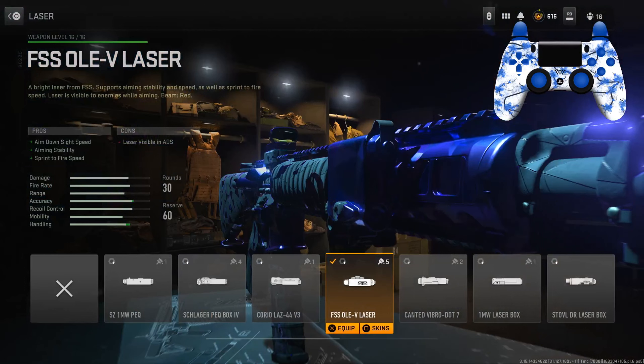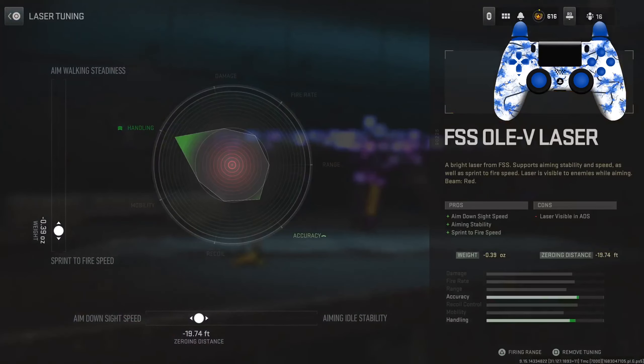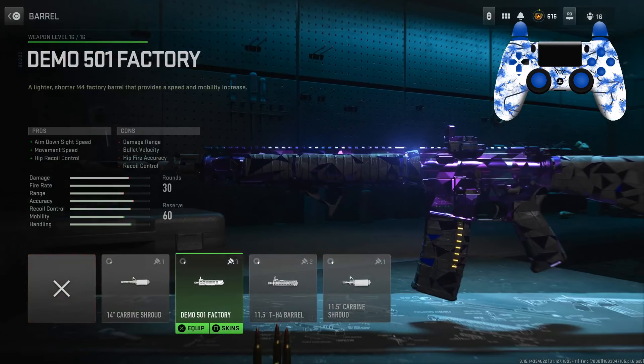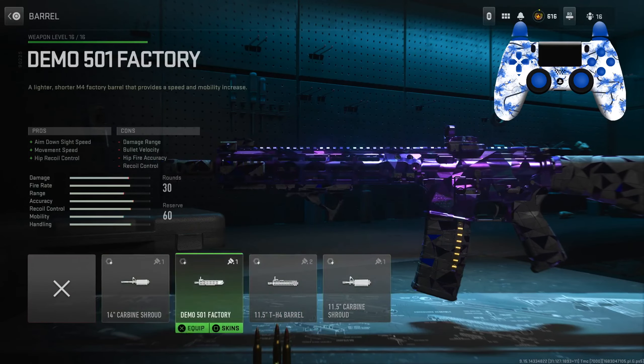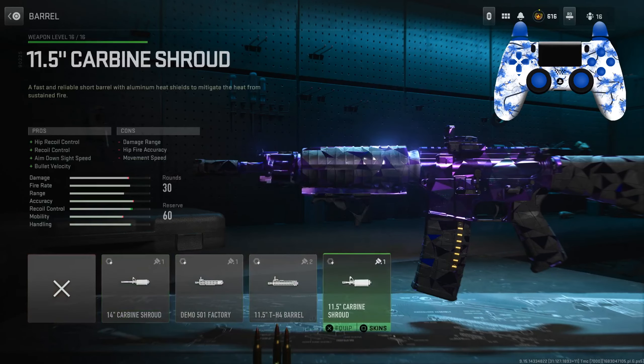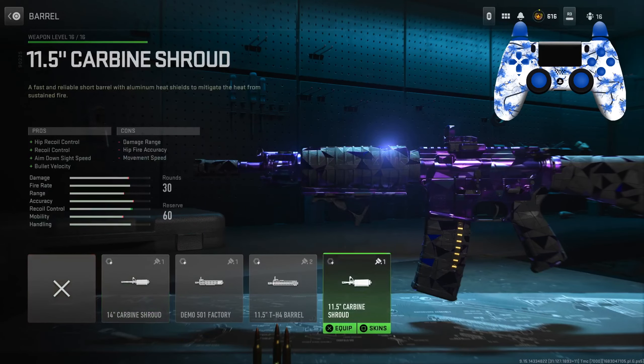For the laser we have the FSS OLV laser for ADS speed, aiming stability, and sprint-to-fire speed. For the tunes: left slider negative 0.39, bottom slider negative 19.74. You don't really need a muzzle because as you can see it just takes away damage range on every single one. This one doesn't really, but you do lose some movement speed.